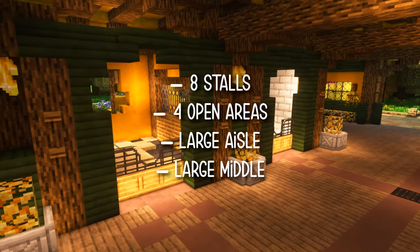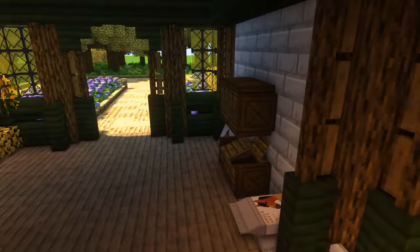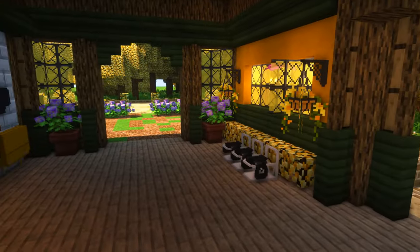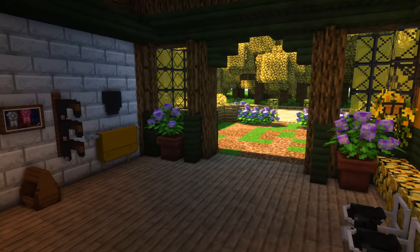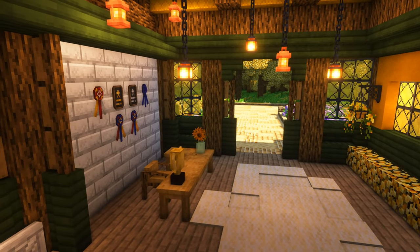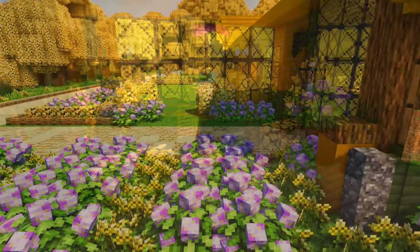This barn has 8 stalls and 4 open areas. Each stall is 7x7, and the open areas contain a feed area, tack area, office, and an open spot for you to use however you'd like. Two of these rooms have an outside area where you can place decorations, a wash spot, or whatever you envision. I left a lot of spots undecorated because I want you to design these uniquely to your taste, so do whatever you wish.